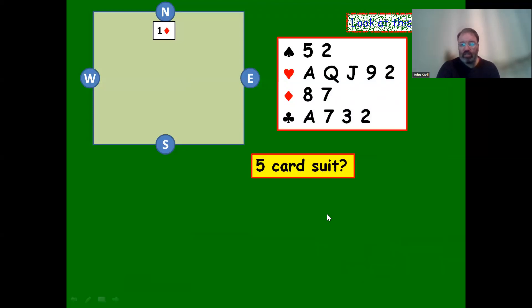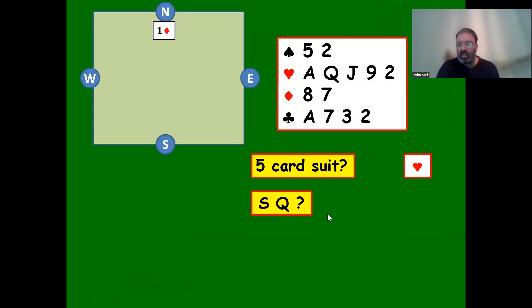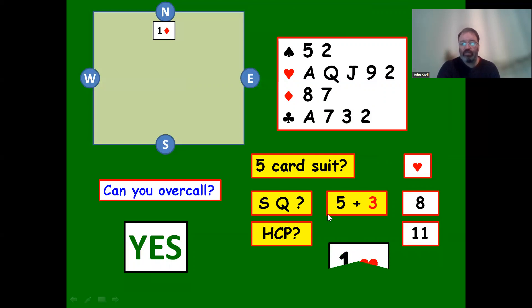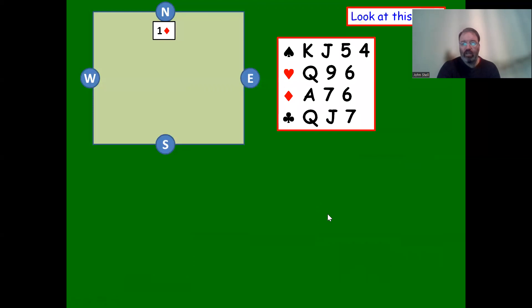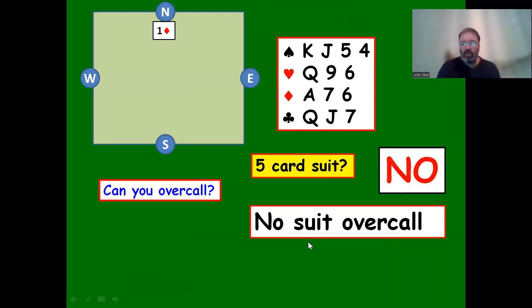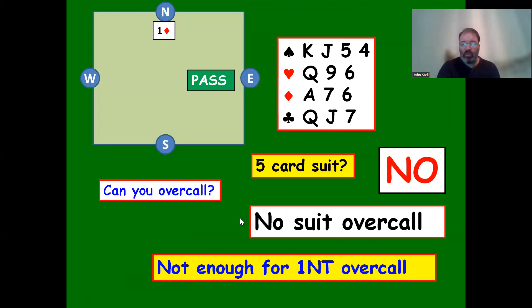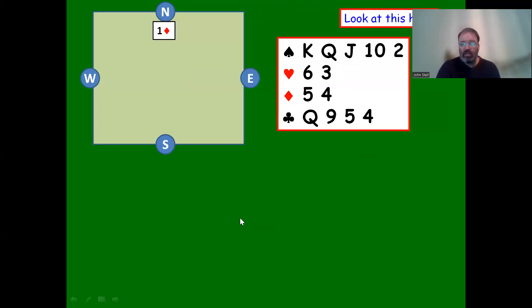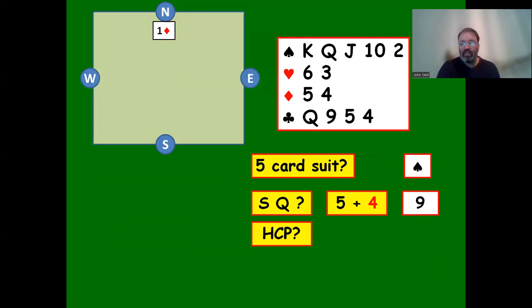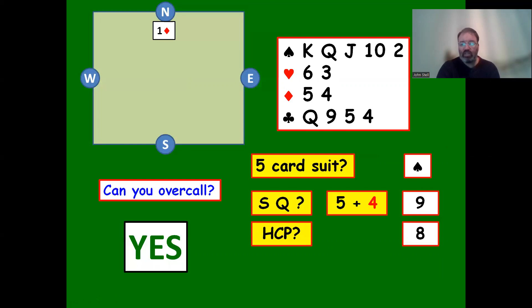One diamond is opened. Five-card heart suit, suit quality eight, eleven high card points - we can overcall and bid one heart. Another example: one diamond is opened. We have a 4-4-3-2 shape, thirteen points, but no five-card suit and not enough for one no trump, so we just pass. Then: one diamond opened, five-card spade suit, suit quality nine (five plus four), eight high card points - we can overcall and bid one spade.